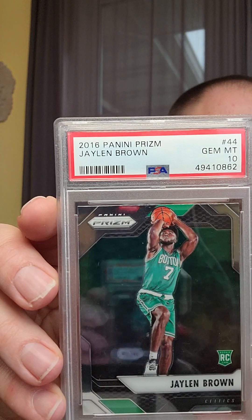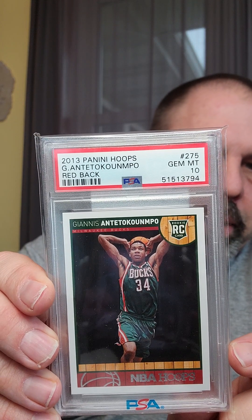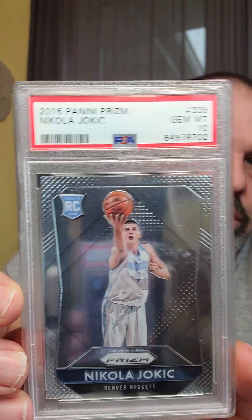This one I picked up after listening to an episode of Paul and Gary talking last year — another Jalen Brown Prism rookie. This one I've posted in the Sports Card Strategy Show as a good buy; I went and picked up two of these. This is the Giannis NBA Hoops, but it's the red back version — very low population and they don't sell for much more than the standard variation, but they're much more rare. I've got a Ja Morant Fast Break, the photo variation layup rookie. And I've got this year's possible MVP — this is the Joker.